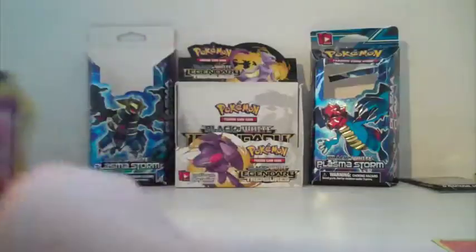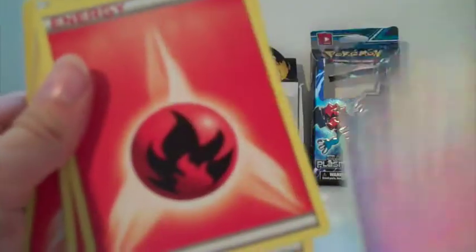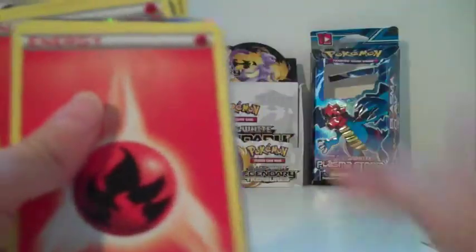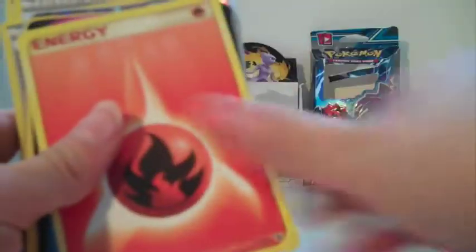So those were all my legendaries. Now here's my deck: Infernape X, Moltres, Chimchar, Monferno, Charmander, Charmeleon, Infernape, Monferno, Chimchar, Fire Energies, Charizard, Fire Energies, Fire Energies, Infernape, Energy, Energy, Energy, Energy, Mewtwo EX, more Fire Energies. Let's talk about that. Delphox EX.